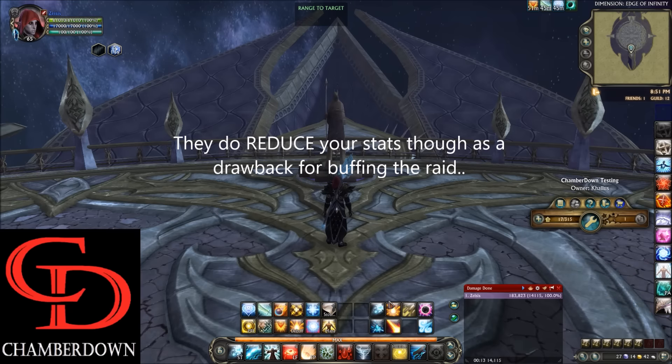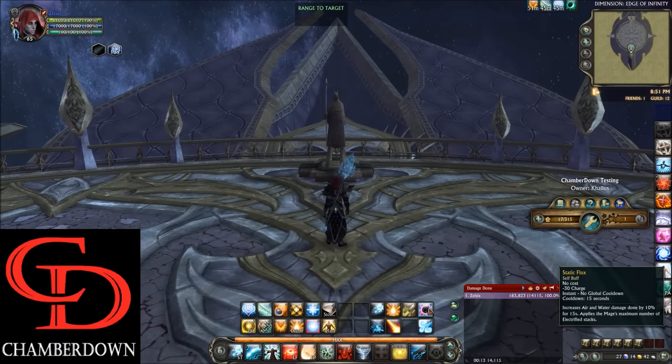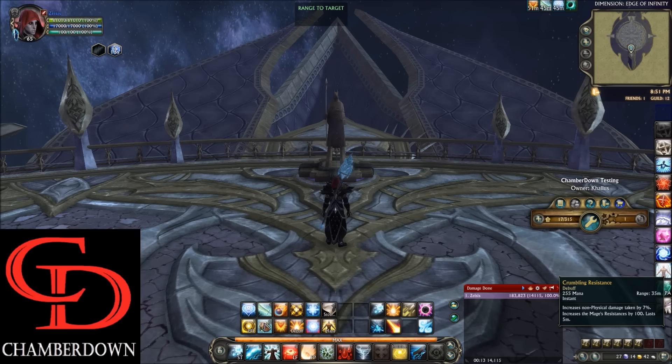We have the Kalerc macro here with all these abilities so I can show you the tooltip values during this demonstration. Moving down to the secondary bar, on the Z key bind we have the pre-pull macro — that's going to have your Static Flux, your Arcane Manipulation, and also your Storm Locus in it. On the Q key, we have Crumbling Resistance. This is going to increase non-physical damage taken by 7%. The cool part about the Archon debuffs is that they last five minutes, so typically in a raid you're going to be asked to keep the mobs debuffed. On the E key, we have Ashen Defense — this increases physical damage taken by 5%. On the R key, we have the debuff macro.